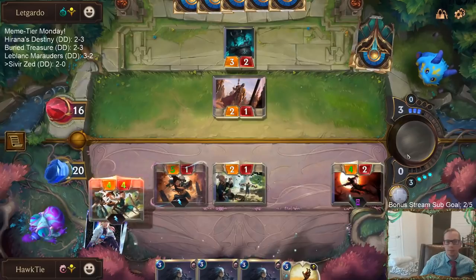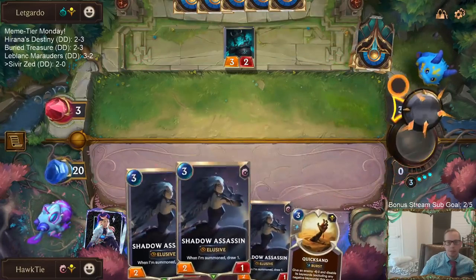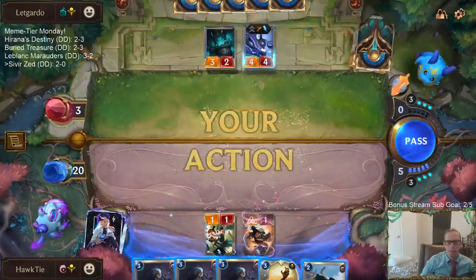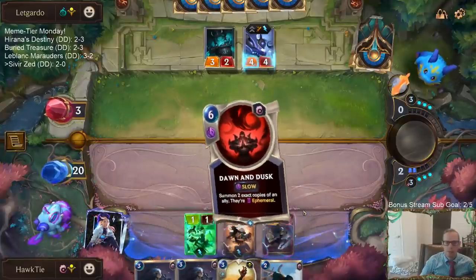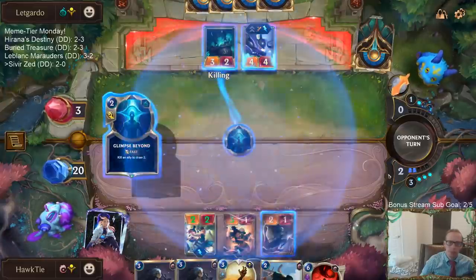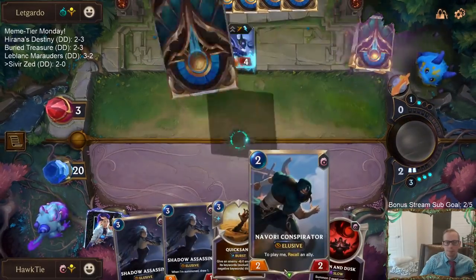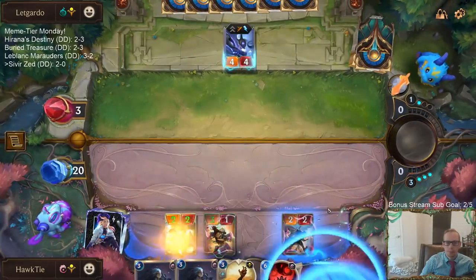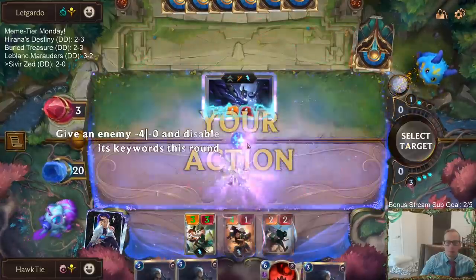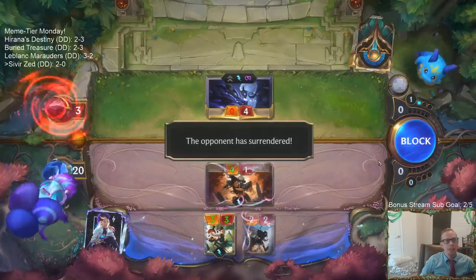That's them taking 13, down to three. That's not very much life against elusives, which I may or may not have an elusive in hand. So if they mark anything with Kindred, yeah like they think they're doing that to mark something - I'm just going to be able to pick it back up. It'd be a shame if that Kindred fell on some Quicksand - and that's going to be game. We're three and oh!